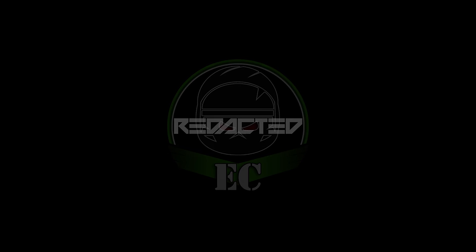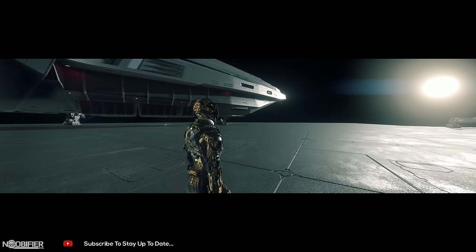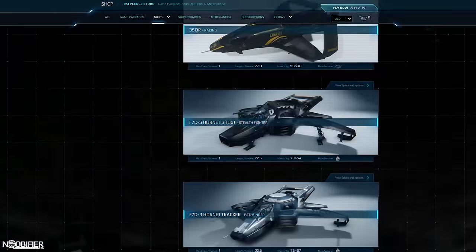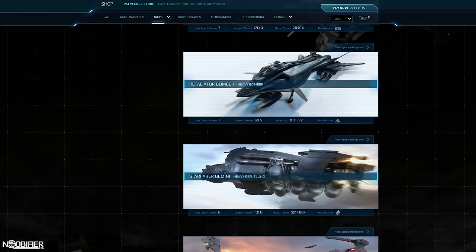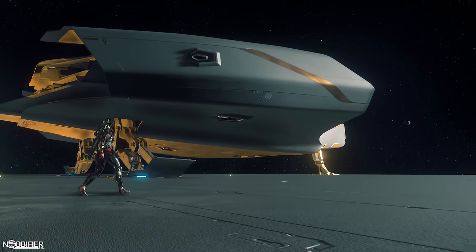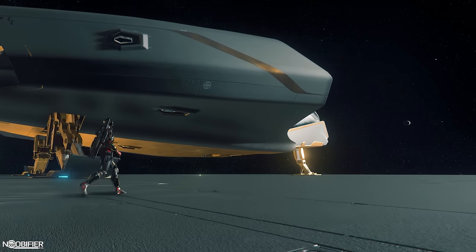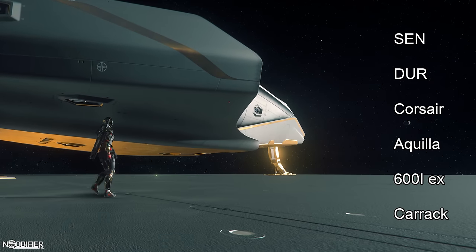Hello YouTubers, this is the Noobifier with part 10 of Ship Fight. It's been a very long while and I'm bringing it back because it's been requested quite a bunch lately. Ship Fight is a series aimed to identify the pros and cons between two ships in a seemingly similar role and price range. The stats pages are a dumpster fire and can no longer be trusted, but these ships are both flight ready. The deck in this category is quite well stacked — we have, but are not limited to, the Carrack, the Corsair, the Aquila, the 600i, and the Karak, from low to high.